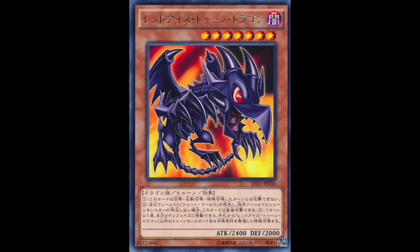Just like usual, it cannot attack the turn it's summoned. Being Level 7, it's going to be hard to summon tribute-wise - you need two tributes. But you can summon this with the Black Stone of Legend: normal summon the Black Stone, tribute it off, and summon Red-Eyes Toon Dragon. Regardless of how it's summoned - normal, pendulum, whatever - it cannot attack the turn it is summoned.